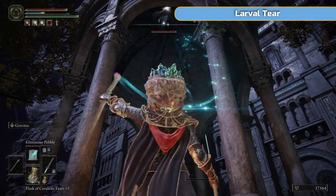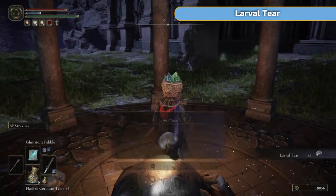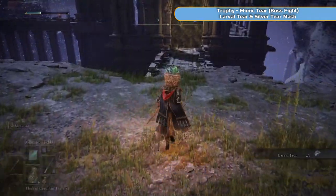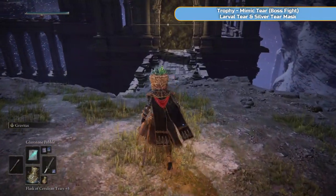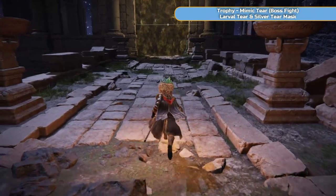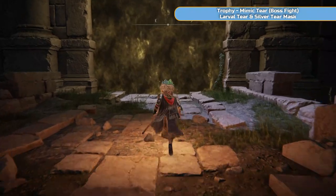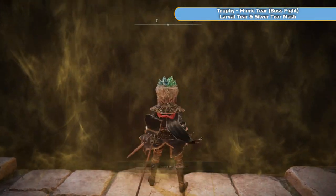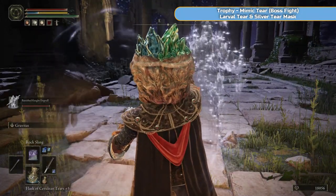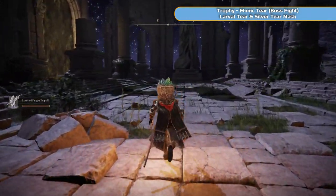A bit of a detour, just wandering down here. There's another Larval Tear and a few enemies — the usual stuff. We're just making our way towards the Mimic Tear boss fight. We don't get the Ash here — we actually need to pick it up later on. But we are going to see what it's like to fight ourselves, which is pretty easy. This is actually probably my longest Mimic Tear fight because the Ash doesn't get the attention right away.